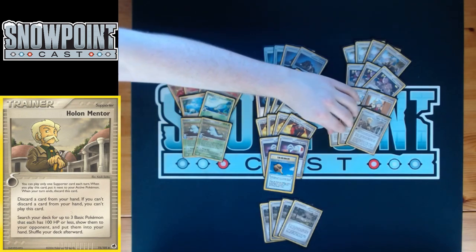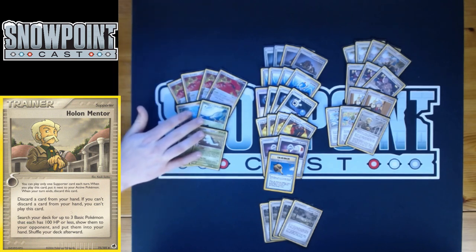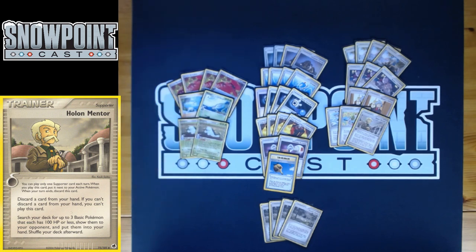You play one Holon Mentor — another one-of searchable with Castaway. It says: discard a card from your hand, then search your deck for up to three basic Pokémon with 100 HP or less and put them into your hand. This is great for finding a Wooper and two Groudons. If you started a Magma's Groudon and don't have a Cessation Crystal, Mentor lets you get the three Magma's Groudon requirement — start one, Mentor for two more and a Wooper, bench them, and you can start attacking without needing Cessation Crystal. A solid setup card.